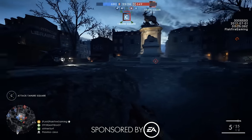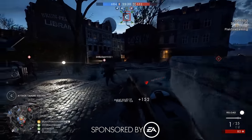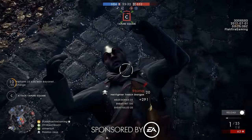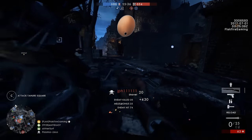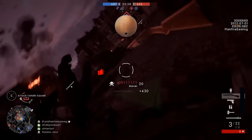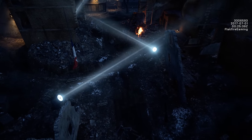Hey everyone, it's Flakfire. Priest de Tours is the final map in Battlefield 1's French-themed expansion, They Shall Not Pass. Set at night, Priest de Tours pits the Germans against the French in the reimagined city of Tours, a location bitterly contested during World War I.